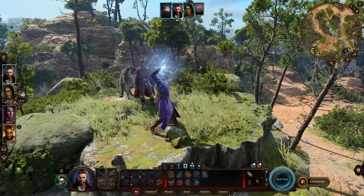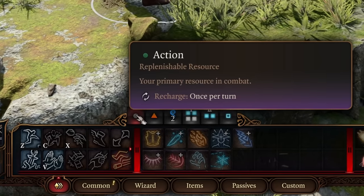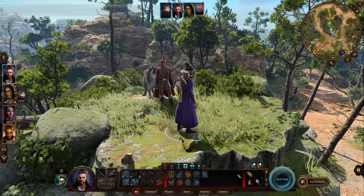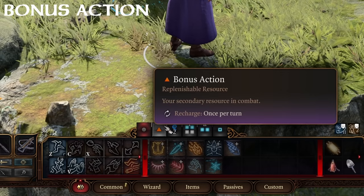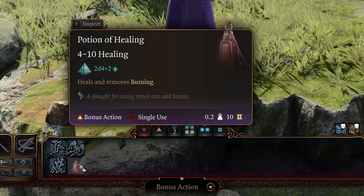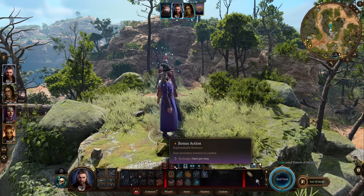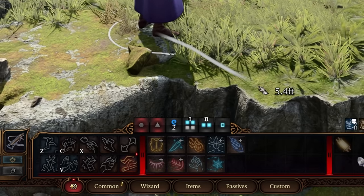If you go ahead and use an action, you'll notice it disappears and you can no longer use any actions on that turn. But you still have a bonus action available. To separate all your bonus actions on the hot bar, click on the triangle. Drinking a potion requires a bonus action — once you drink one, that orange triangle goes gray, meaning you've used both your action and bonus action for the turn.